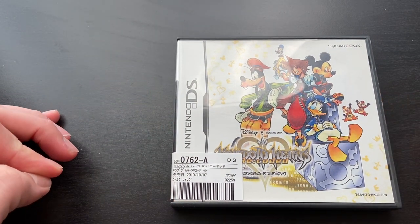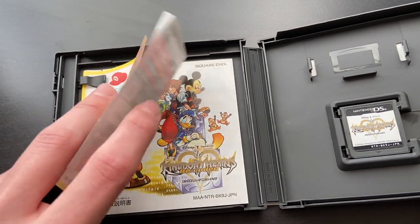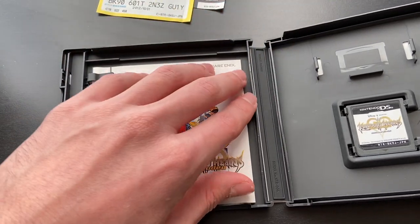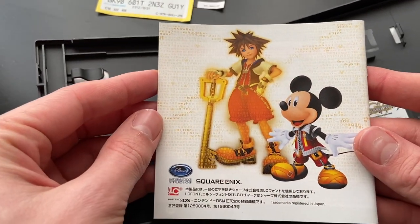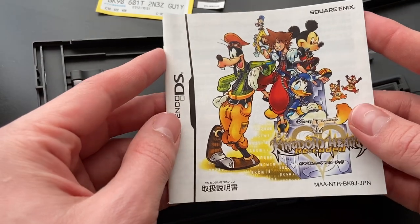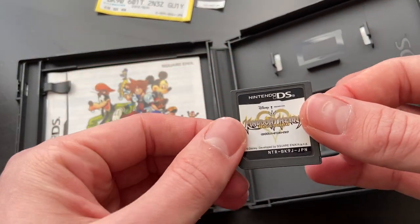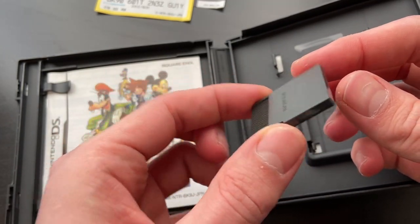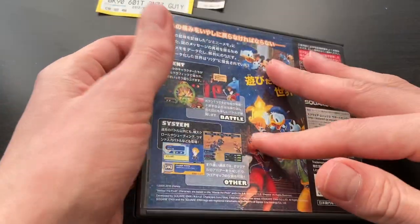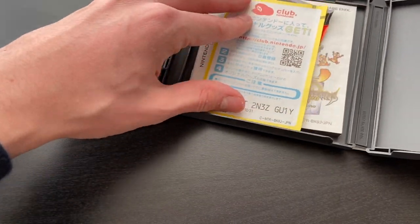Next up, we've got Kingdom Hearts Re-Coded. Chain of Memories was the Game Boy Advance game, and Re-Coded was the cell phone game they re-released because it had important lore elements. I've only played the main Kingdom Hearts games. The cartridge looks almost hardly used — barely used. The only problem is the moisture from my fingers when I touch it. Great exterior condition, absolutely fantastic. This was originally $10 and I got it for $5.